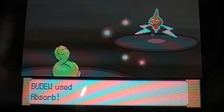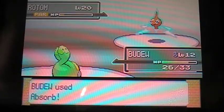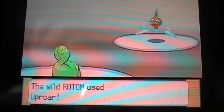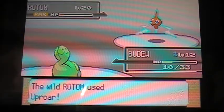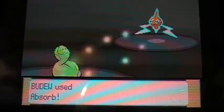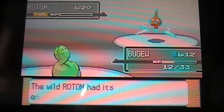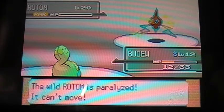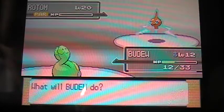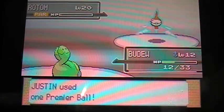I'm going to use Absorb here. That actually is pretty good. But he's going to use Uproar, which is going to make it difficult for Badu to survive. Hopefully if I just keep absorbing I'll stay alive, although that's probably not going to happen. This is like the perfect time — I'm going to use a Premier Ball, just because I think I might be using Goldie on a different team.